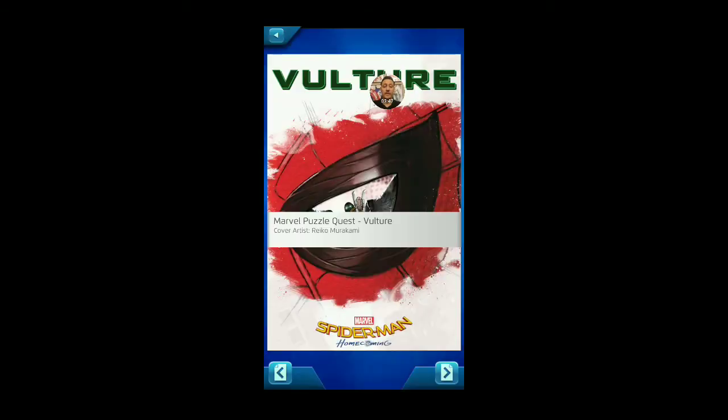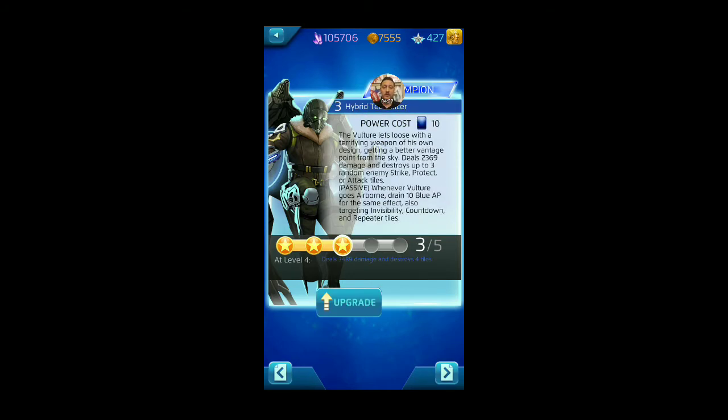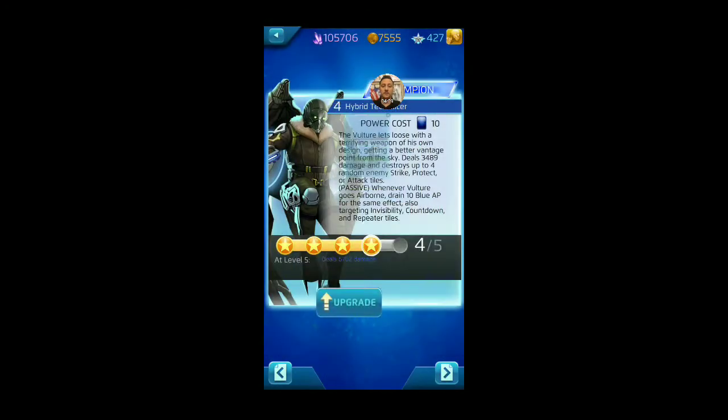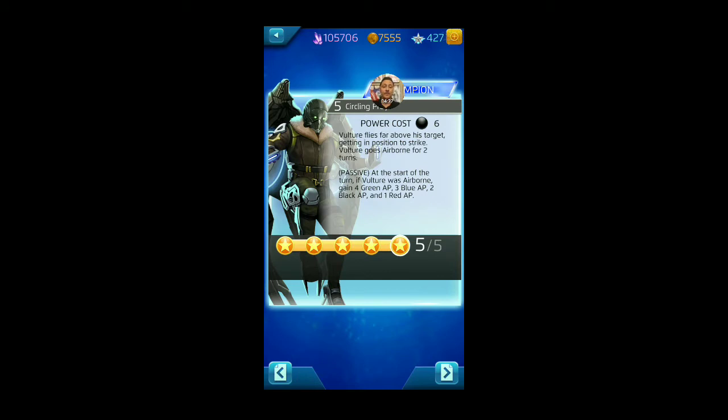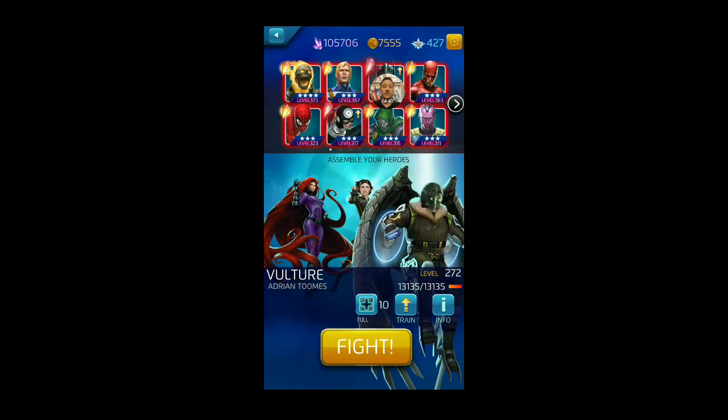Vulture, with his black generating AP, we're going to run blue, green, black, and red at level 5 with One Fell Swoop. We're going to bump his blue up and take green down. His blue, Circling Prey, removes four random enemy strike, protect, or attack tiles on the board — and also targets invisibility, countdown, and repeater tiles if you have 10 or more blue AP. So if we don't use Quake's blue, we can use Vulture's blue to get rid of those tiles. We're more focused on removing tiles from the board than dealing damage.